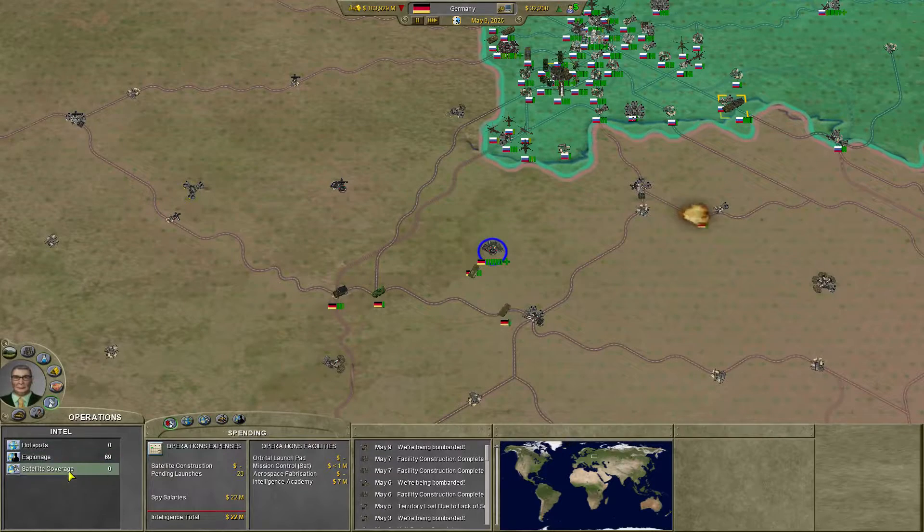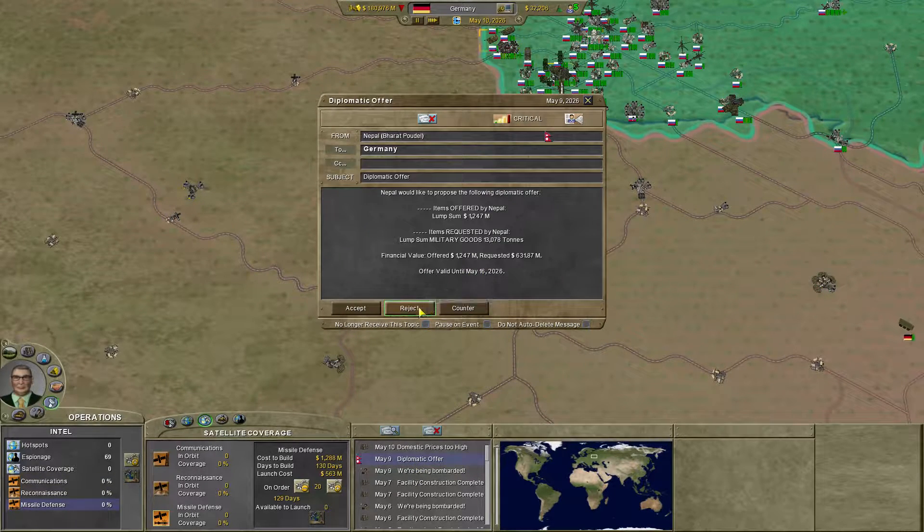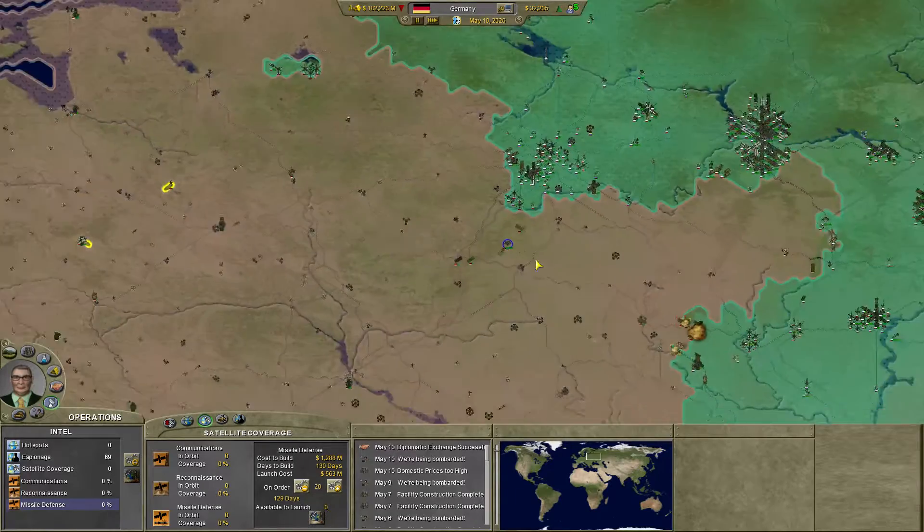What can you do with your satellite coverage? 10, 10 — oh, we can build these. Missile Defense Satellites. We need 20 of them. It's 10 for communications, 10 for reconnaissance, and 20 for missile defense. That's the best way to go about it. That's a 200% increase over that from Nepal — we'll take it.